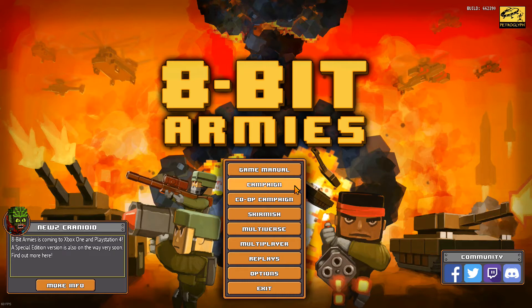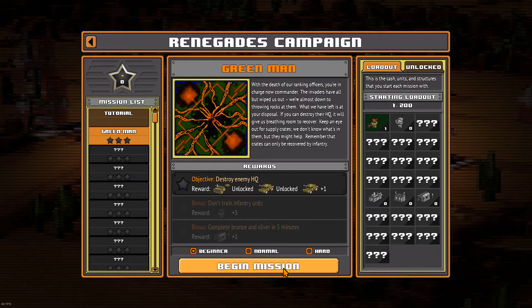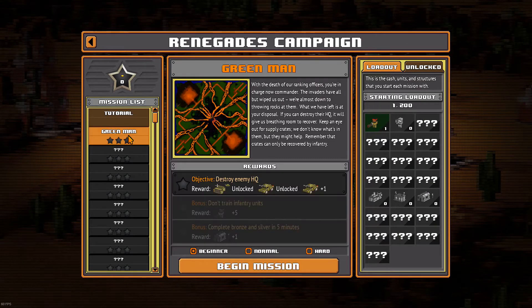Let's start up a campaign. Oh, it looks like I haven't done this one yet. So which one shall we go for? That one's a DLC. That one's the initial game. Let's start with that one then. I don't have to do the tutorial to unlock anything, so let's start with this one.